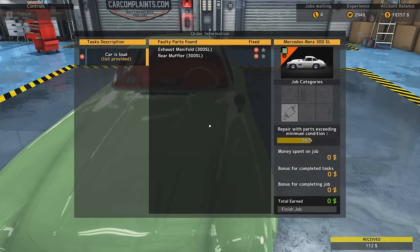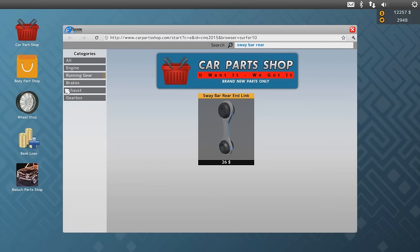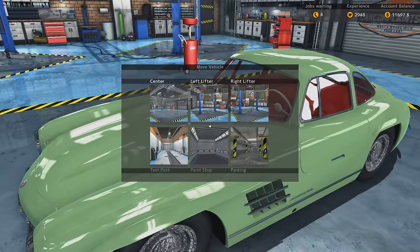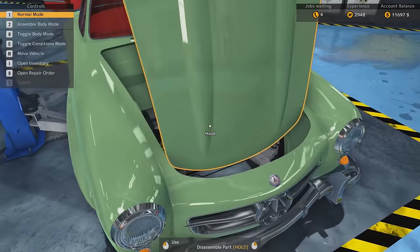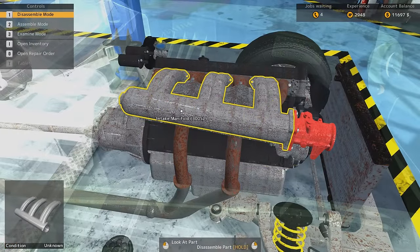Now this beauty. Alright, we said that the exhaust manifold and rear muffler need replacing. Exhaust manifold — 300SL. And a rear muffler. I seriously doubt it would only be this much. I mean, it's a 300SL — spare parts, it's not like they still make them. Let's get this thing onto a lifter. Let's get the rear muffler off. Yeah, we'll have to take all this stuff off.